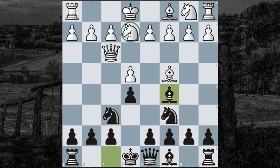Knight to E2 is not a bad move, but the Knight would prefer to be on F3. This is way too slow — he needs to bring another Knight out. Napoleon was an amazing war strategist, but he didn't seem to understand that the same principle applies in chess, where you need to develop your army as fast and accurately as possible.